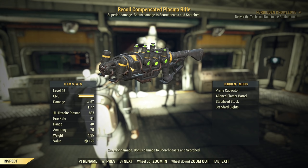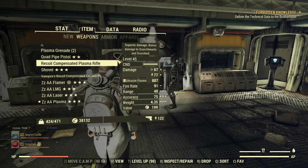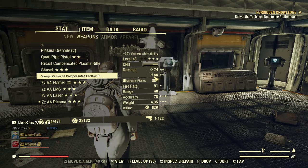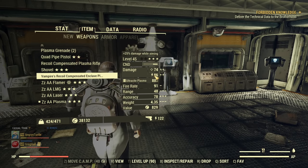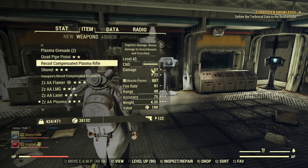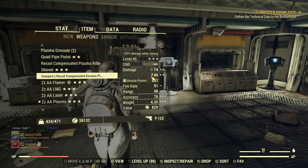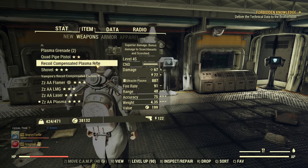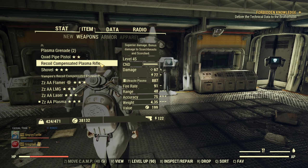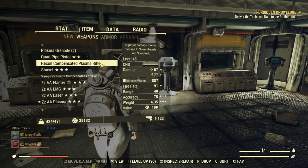On top of that, the regular plasma rifle is much easier to get and modify. You can see here that even without any special perks — I'm not specced to use this gun, that's not the point of this video — the Enclave variant has significantly higher damage, and since this difference is to the base damage, it adds up quite a bit.